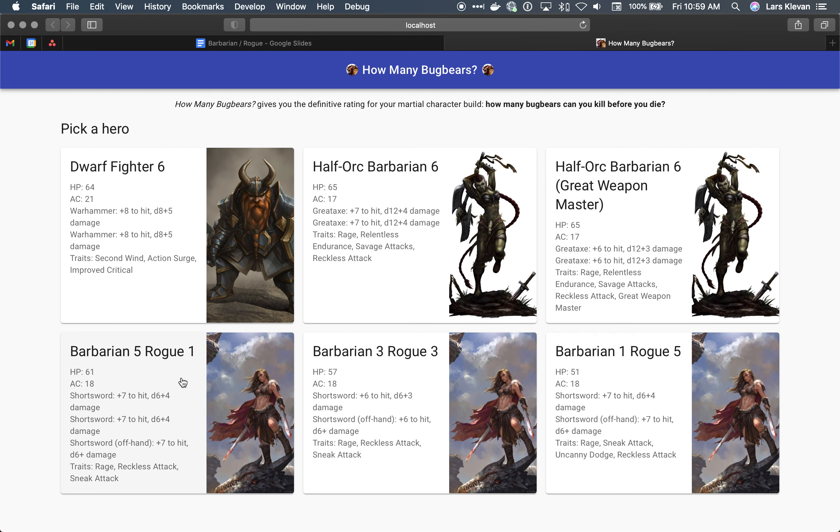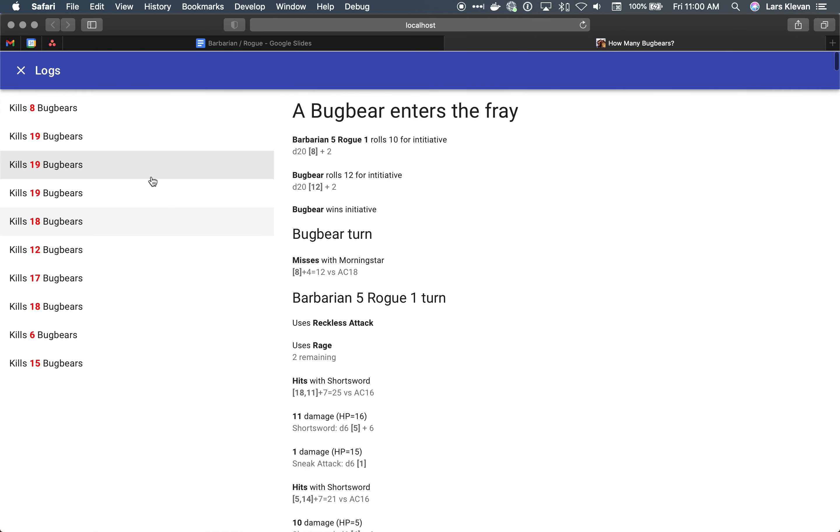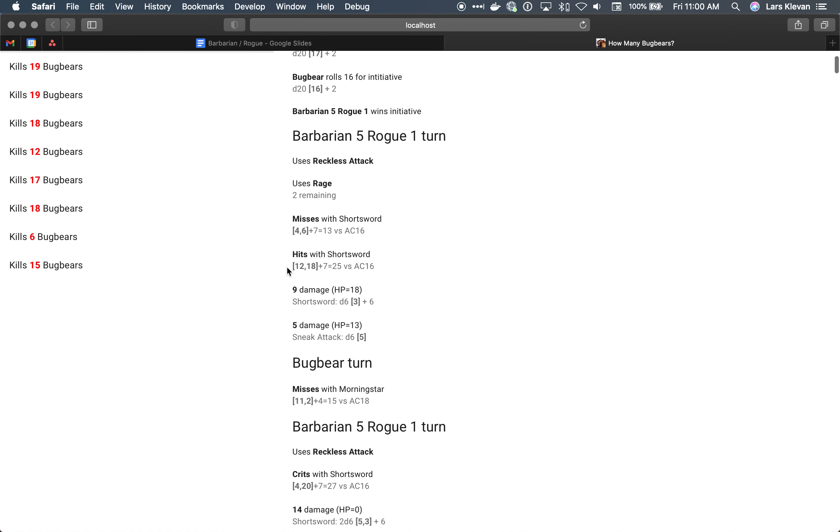Now let's see how that compares to these three builds of barbarian/rogue. The first one — barbarian level 5, rogue level 1 — is kind of what I assumed would be the best build. What we see is the performance is really similar to the barbarian level 6 with the greataxe. I guess what it means is that you're gaining an offhand attack and a sneak attack of 1d6. Using reckless attack, I always have advantage, so I can always use sneak attack. The performance of this character is almost identical to the greataxe-wielding half-orc.